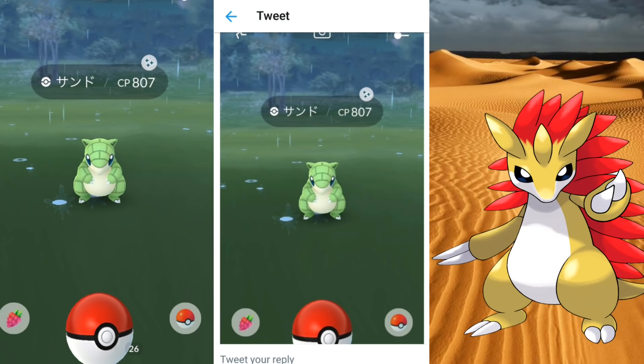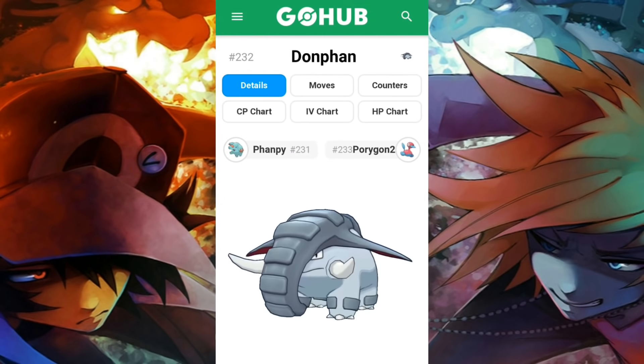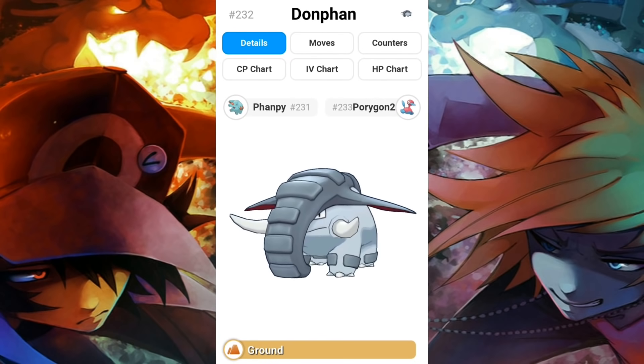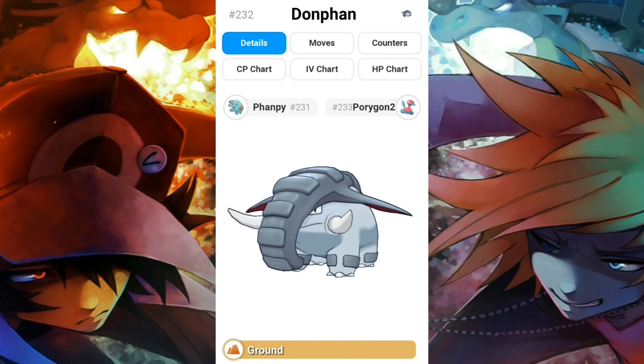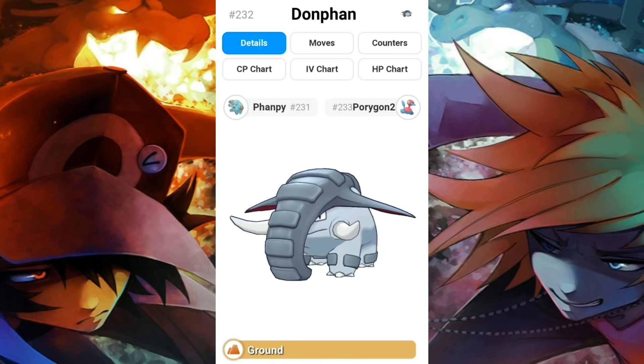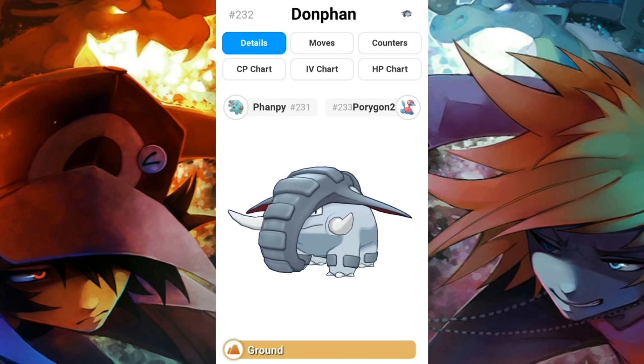Let's go ahead and check out some possible counter Pokemon that you may want to consider, or just get ideas as to what other people might be using when you go into PVP very soon. We're over here on GoHub. The first Pokemon I have is Donphan. Now if you're thinking why — you're going to see in just a moment. First of all, it's a single typing, it's pretty defensive, has a decent attack, and its move pool is great — very diverse, which we will take a look at.